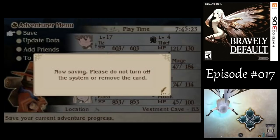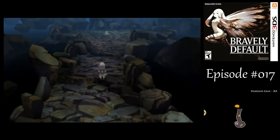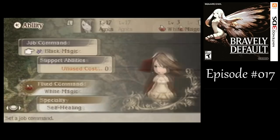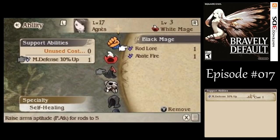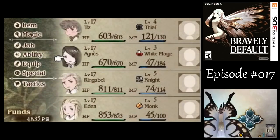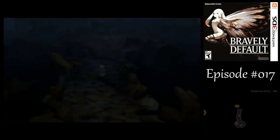You want to save before heading on up. By the way, someone was suggesting earlier about using the rod lore - that actually doesn't affect magic attack stats for rods. So yeah, that does seem kind of pointless. I would never physically attack with a rod, so it seems kind of weird, but there it is. We're still fine after that little battle there.